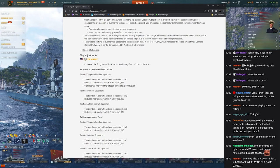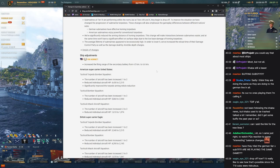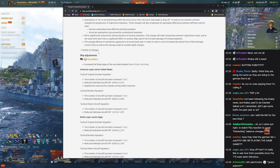German subs have effective homing torps, American subs enjoy powerful conventional torps. So no one's gonna play the American subs. We just don't want you to play the American ones — go for the German subs.